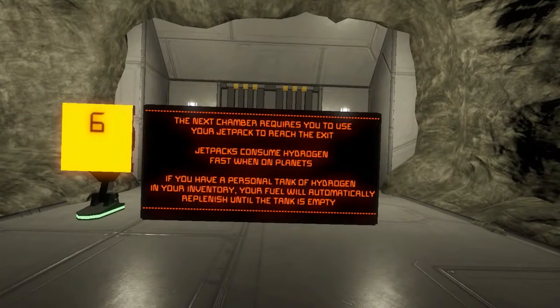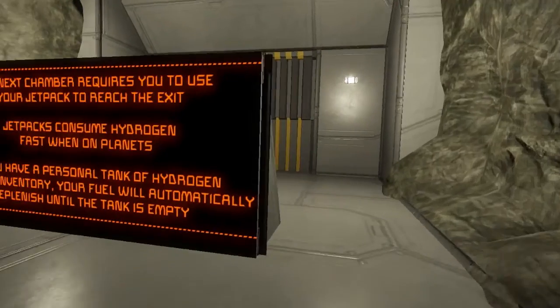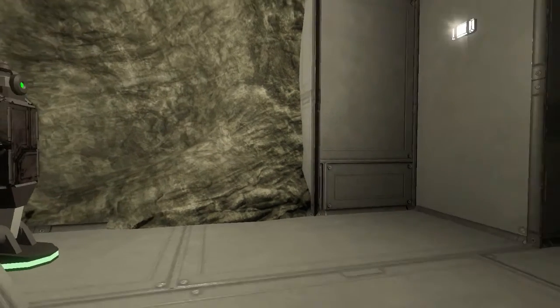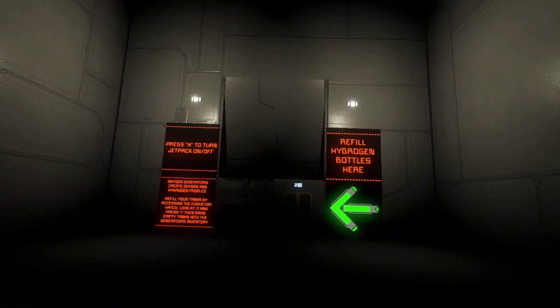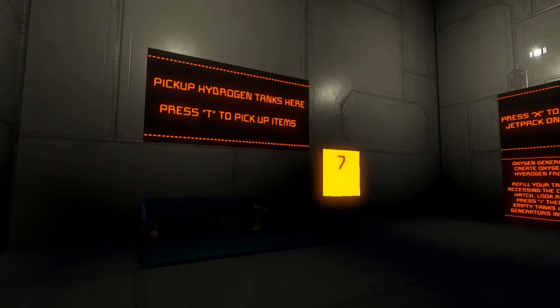The next chamber requires you to use your jetpack to reach the exit. Jetpacks consume hydrogen fast when on planets. If you have a personal tank of hydrogen in your inventory, your fuel will automatically replenish until the tank is empty. Refill hydrogen bottles here. Press X to turn on the jetpack. Pick up hydrogen tanks here.